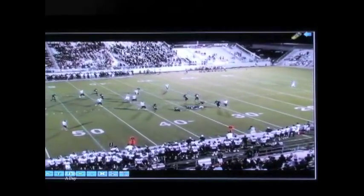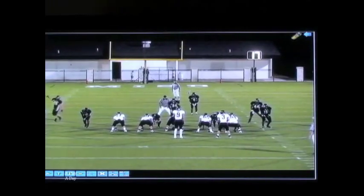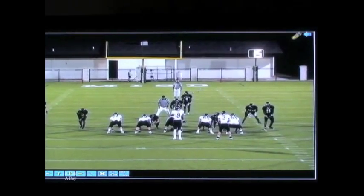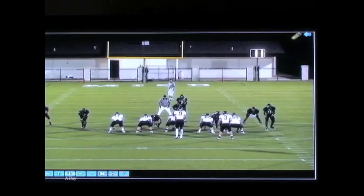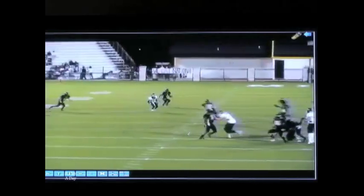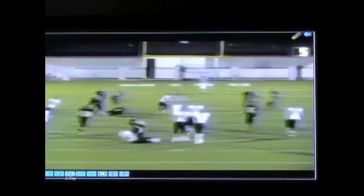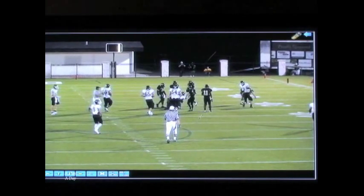This is a great concept versus any zone team and gives you a chance versus a two-high or a single safety team. You can see the quarterback's eyes here — one, two, three, hitch, hitch — giving the ball in the hole. Nice timing. Ball gets out of the quarterback's hand relatively fast. It's a three-and-two-hitch drop for the quarterback.